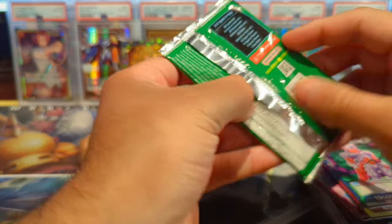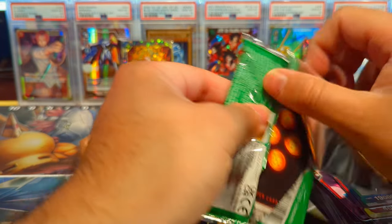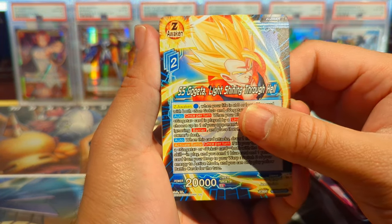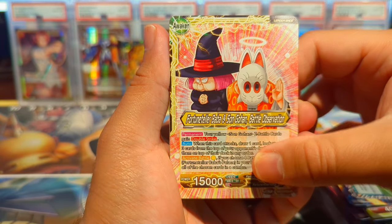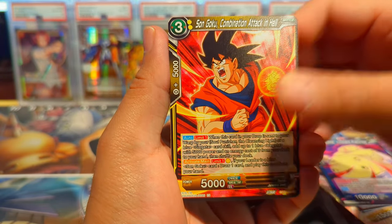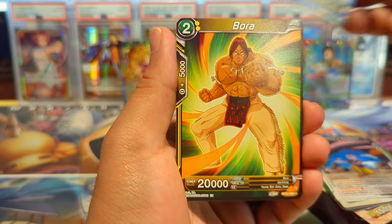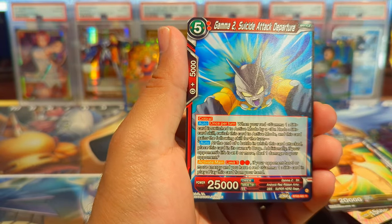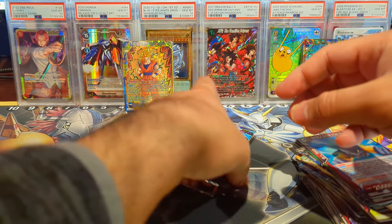Two SRs so far — not bad! Let's see if we can end these Critical Blow packs with a secret rare. We have Super Saiyan Gogeta, Foo's Laboratory, Fortune Teller Baba — as we all know, that's Grandpa G — Magenta, Son Goku, Paragus Eliminating a Nuisance, Foo, Master Roshi Turtle School Patriarch, Bora, Dr. Hero Admiration for Heroes, and Gamma 2 Suicide Attack Departure.